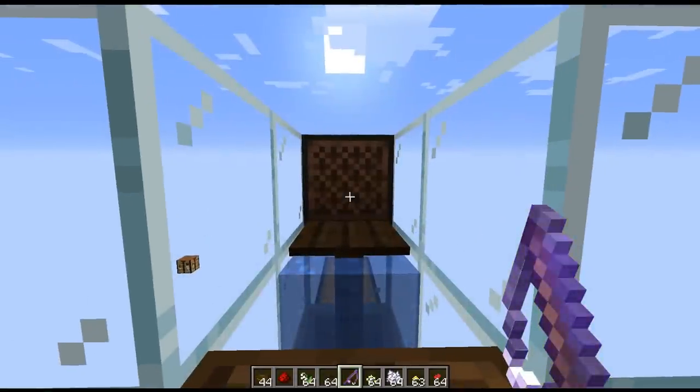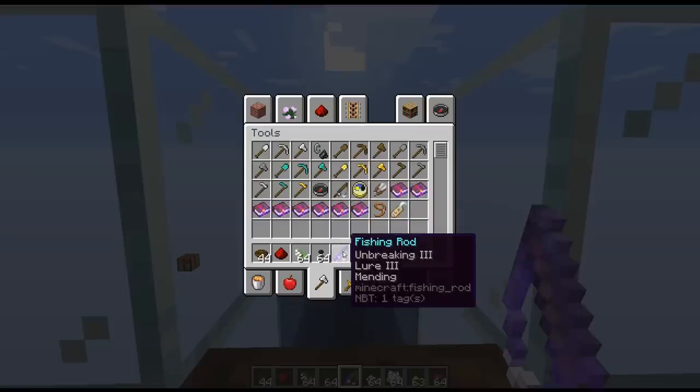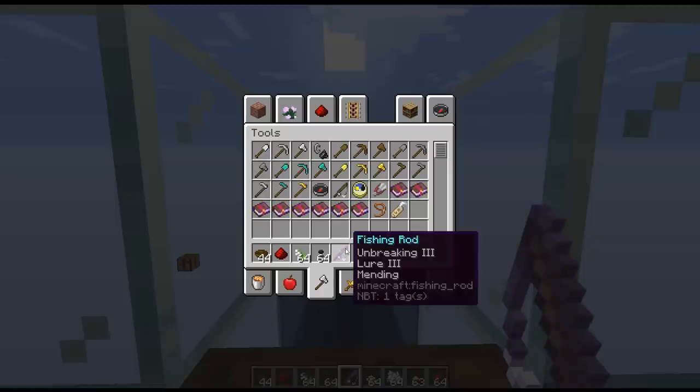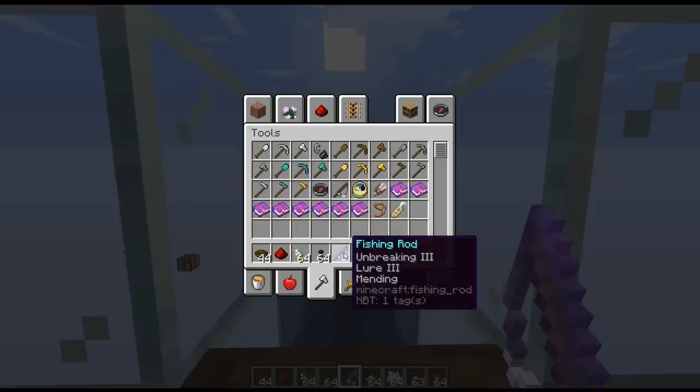I went ahead and enchanted up this fishing rod. I got unbreaking as well as mending, allowing you to AFK and have it repair itself — unbreaking allows it to last longer per repair. I also put Lure 3 on, which decreases the time it takes the fish to strike by 5 seconds per level. But notice I did not put the enchantment Luck of the Sea on there, because that will decrease the chance of us getting the junk loot. Since wooden bowls are in that category, we want the highest chance of getting them.